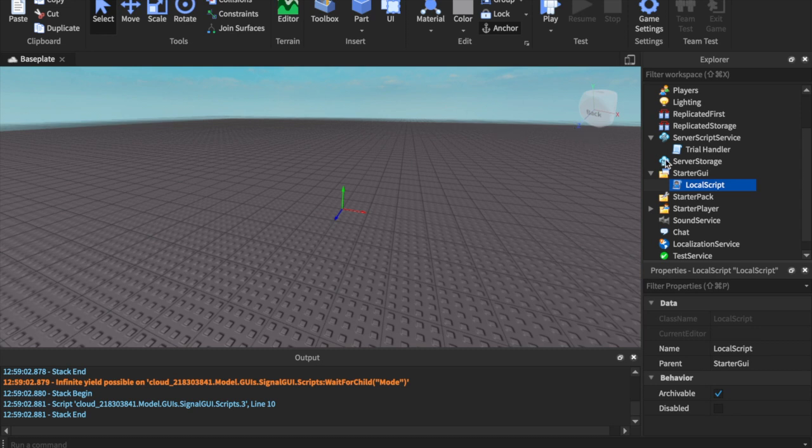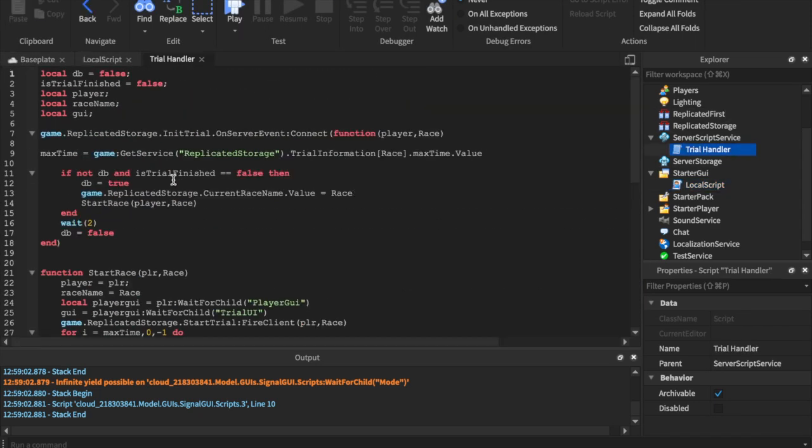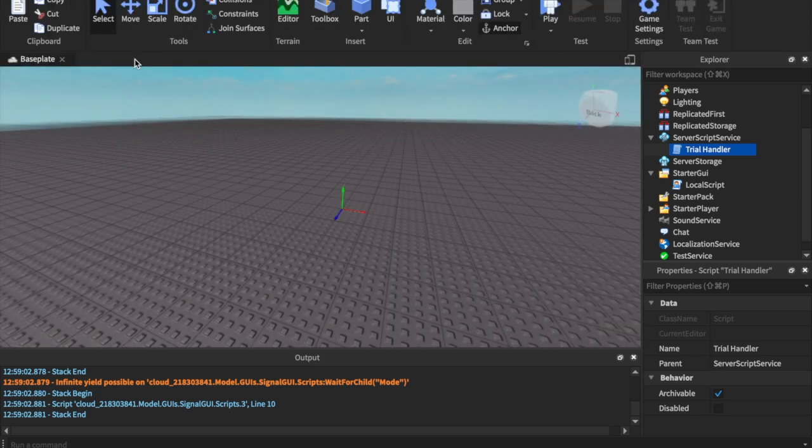While I was just talking you might have noticed I was putting some scripts where they go. Right now we have the local script and the trial handler. I'm going to be going over how to configure it in this video, not how to code all the back end. Part of this was done by Autonomous, who has also been working on the race system with me, so this is kind of like a solo race system.